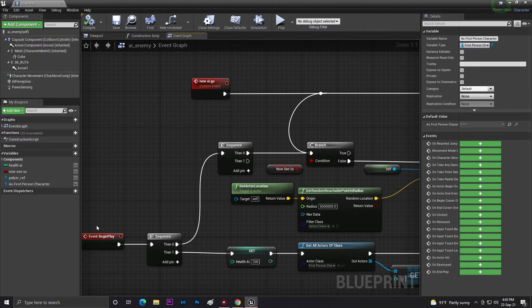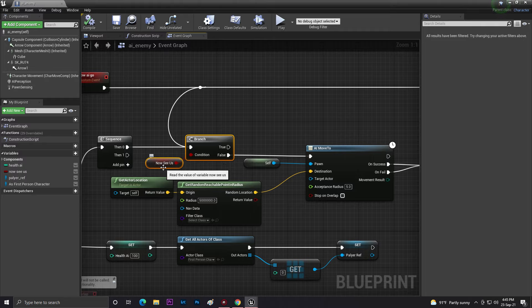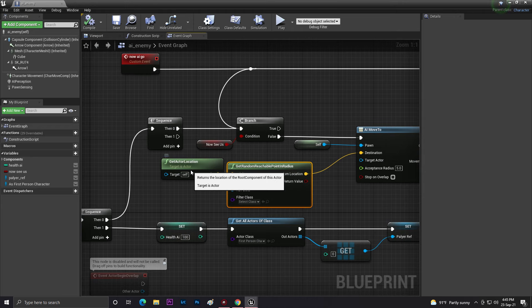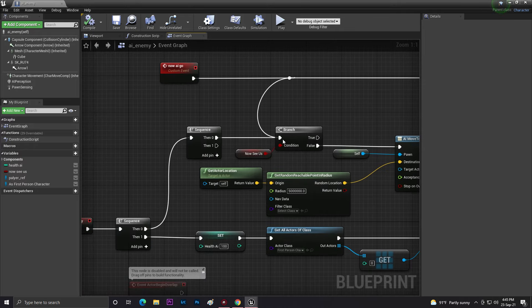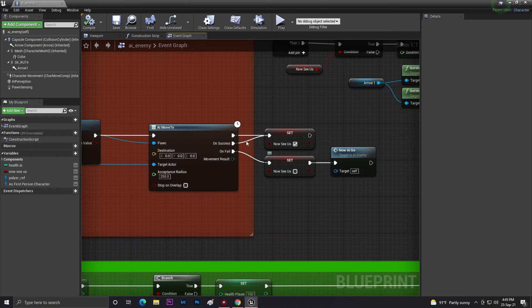From begin play, I create a sequence, and with that sequence I create another sequence. This sequence verifies whether the AI is seeing us. If it's false, he can pick a random location by destination using get random reachable points with get actor location. If it's a success, after a delay of 0.2 milliseconds it will do the same thing in a loop.